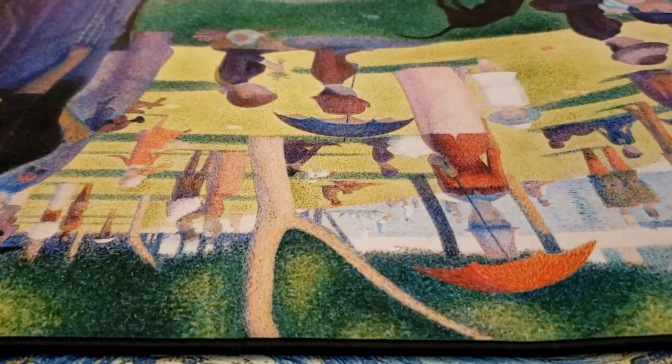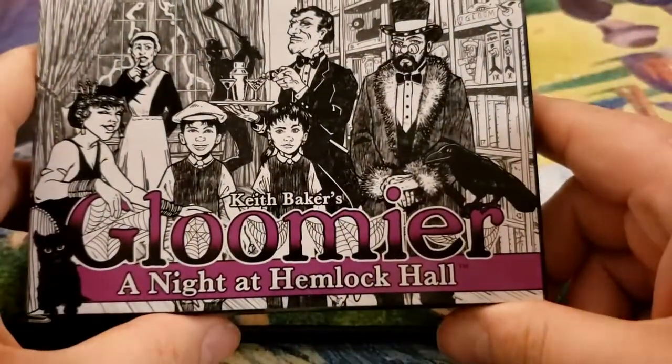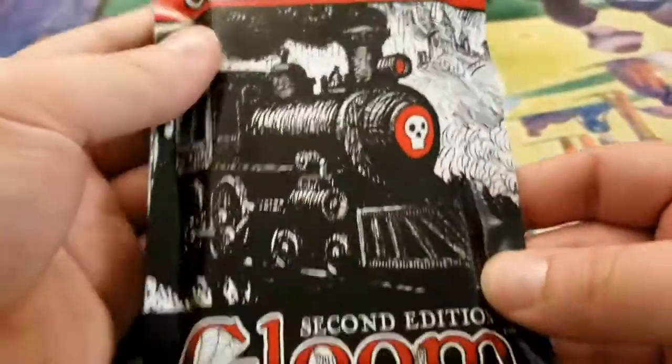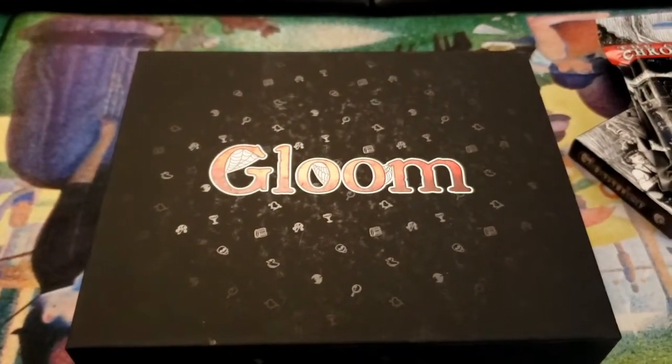Hey guys, Uncommon Ramen here. Today I received a Kickstarter in the mail, so I'm going to do an unboxing. The game I received was actually an old game from Atlas Games called Gloom - this is the older core game. We received Gloomier today - we got Gloomier Night at Hemlock Hall, the Gloom Chronicles second edition, Gloom, and the Gloom Grief Case.